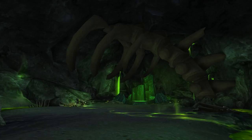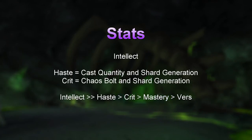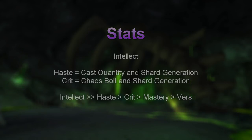As for stats, the primary stat is Intellect. The goal then is Haste, as it reduces cast times, the global cooldown, and increases the tick rate of Immolate. Crit increases the chance of gaining shards from Immolate and increases the damage of Chaos Bolt, and also Conflagrate with the trait. After that, Mastery is basically a kind of RNG Versatility but with a much wider range, and then the real Versatility in last place.